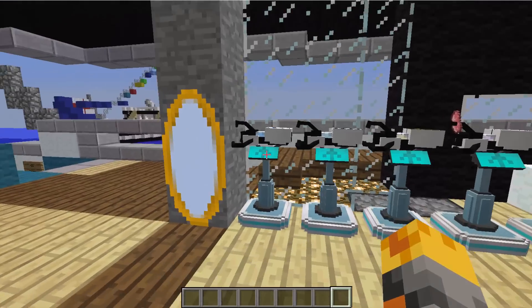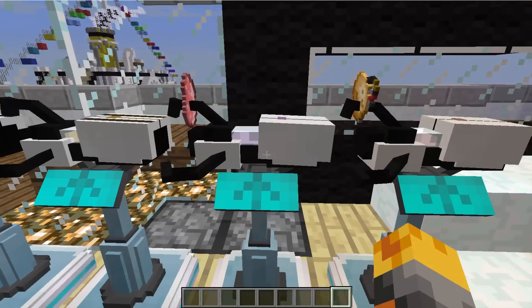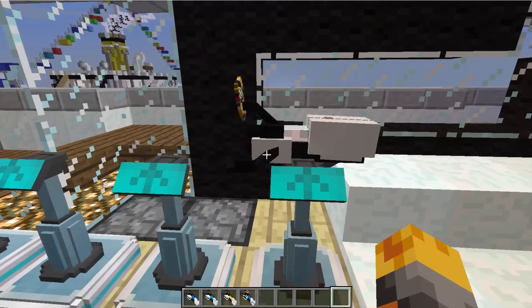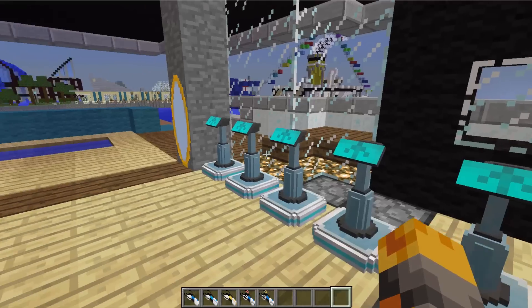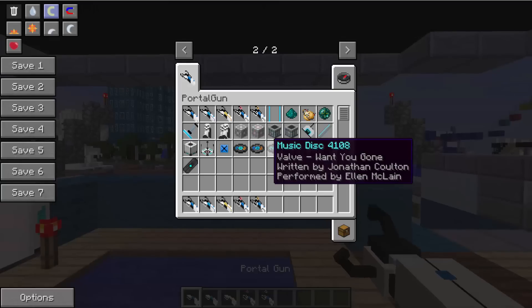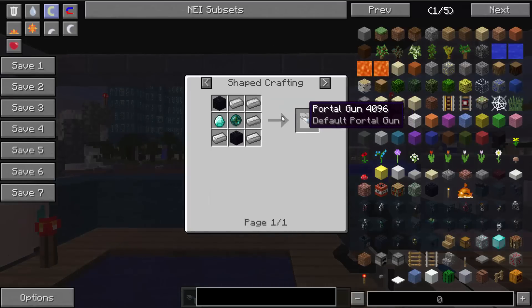We have a total of five weapons: one, two, three, four, five. Let me go ahead and take every single one of these out and let's try them all out. To be honest, they do pretty much exactly the same - they're not very different to each other. They all do the same, but let me go ahead and show you the recipes for these items. The portal gun - the default portal gun.